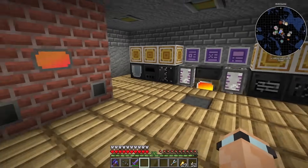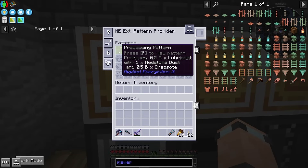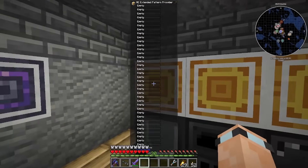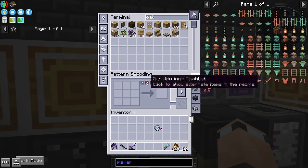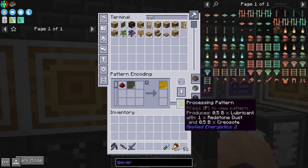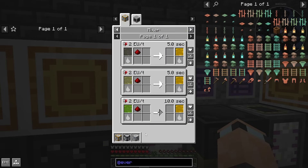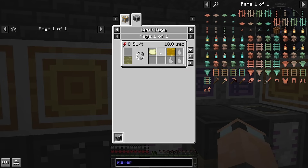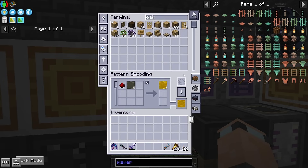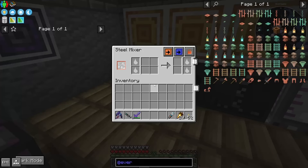I didn't mention that I added the pattern providers up here. Let's take the recipe out and put it here. One redstone and half a bucket of creosote turns into half a bucket of lubricant — that's literally the recipe. I just clicked it in like that. You can do some centrifuge stuff and get some naphtha and put it in, but that's not yet.